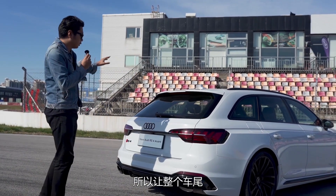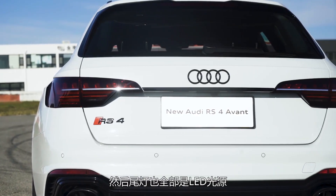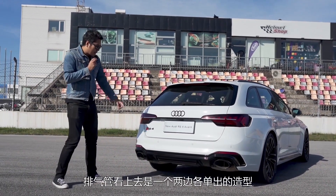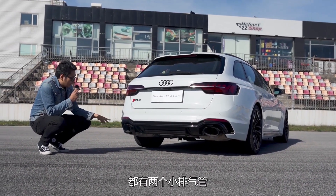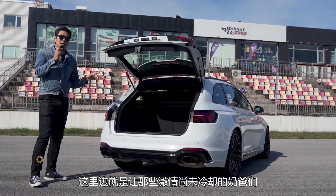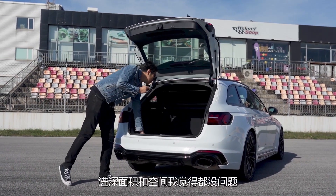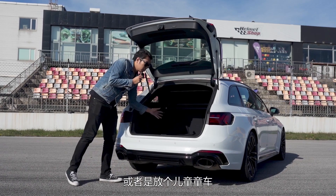轮圈标配是19英寸，但可以选装RS5同款的20英寸轮圈，轮胎宽度是275，扁平比是30。刹车标配是前六活塞卡钳配直径375毫米的通风盘，后刹车盘直径310毫米，可以选装400毫米直径的碳陶刹车系统。车尾是这台车最漂亮的位置，后轮拱外扩趋势明显，尾灯全部是LED光源。排气管看上去是两边各单出，但内部每个里面都有两个小排气管，其中一个带阀门，运动模式下阀门会打开。